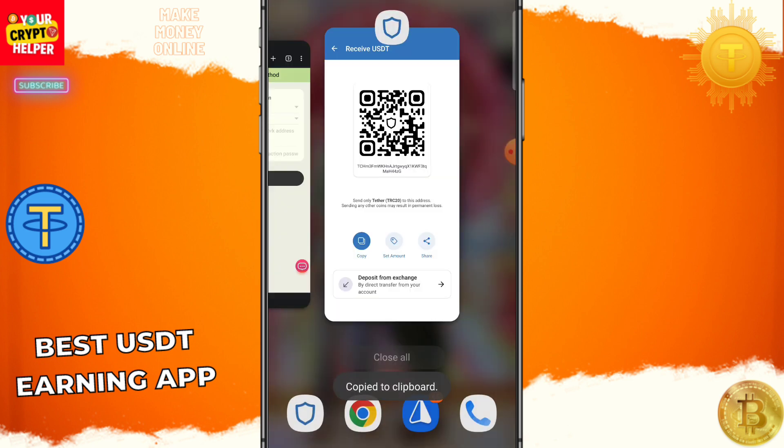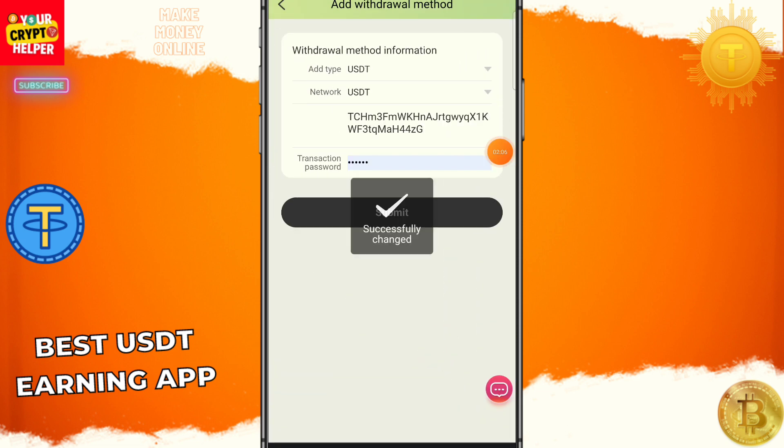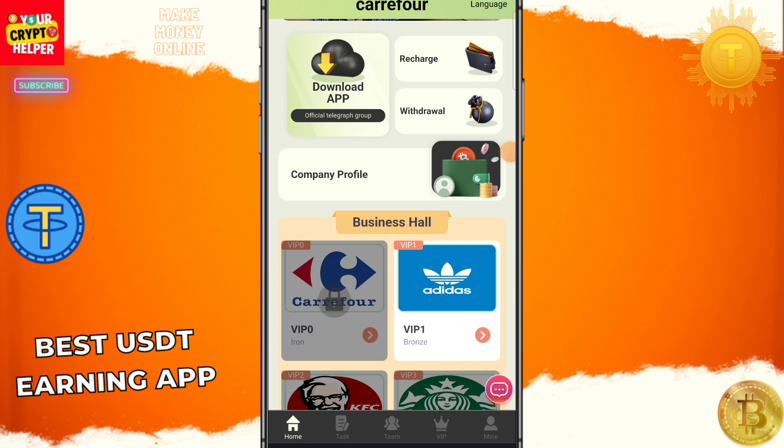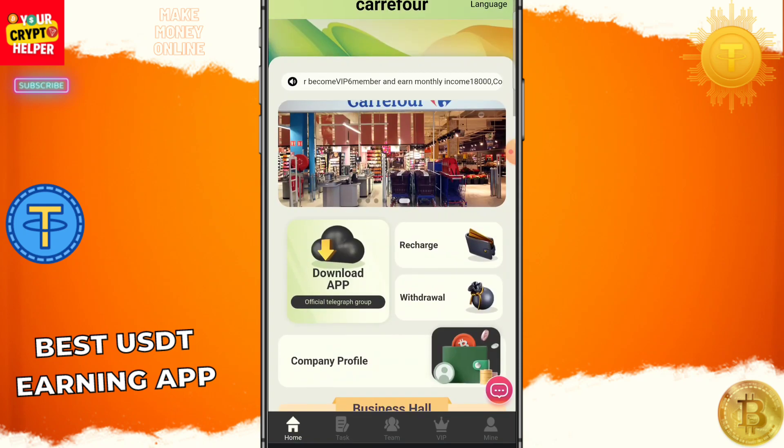I am going to paste my TRC20 USDT address, then select the withdrawal method and click Submit Application. Withdrawal successful. You can also track your team from here, and if you want to make more money you can deposit more.